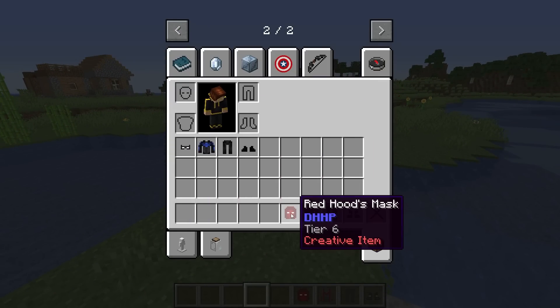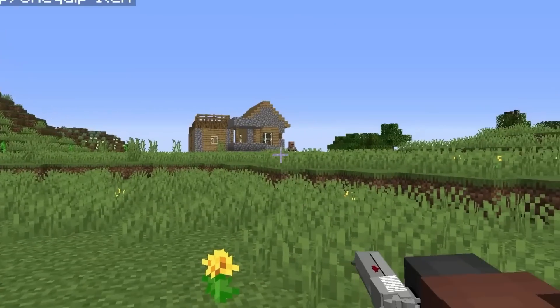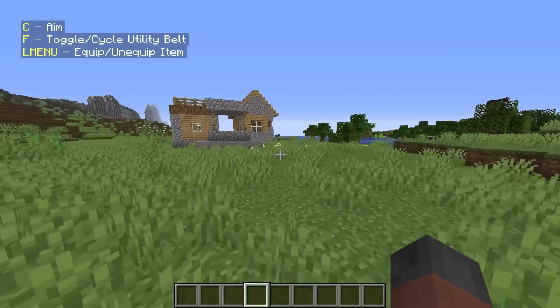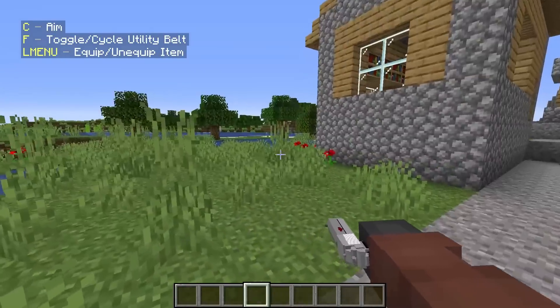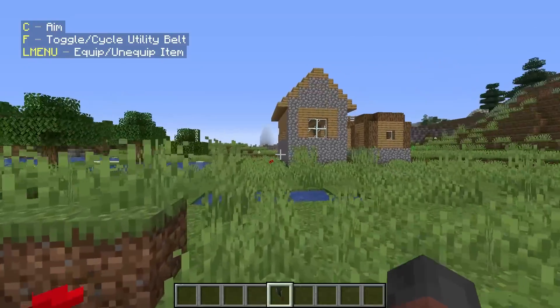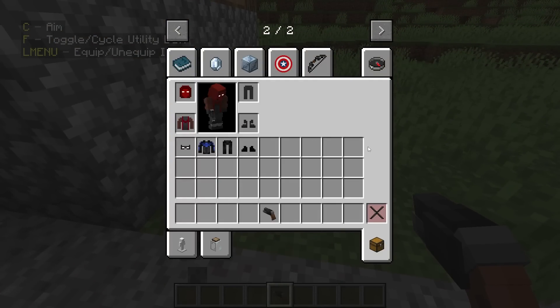I'm going to guess it's pretty much the same for Red Hood. So we have guns - yo, can I just shoot up the villagers? That's actually much more powerful than what we could do as Nightwing. Three shots from a gun - yeah, I can see that being a bit more powerful. We have some smoke pellets and the grapple gun as well. That's pretty wicked.